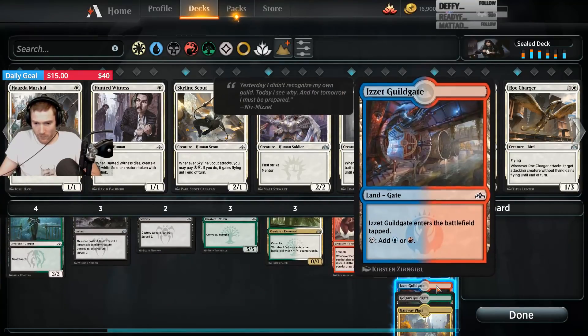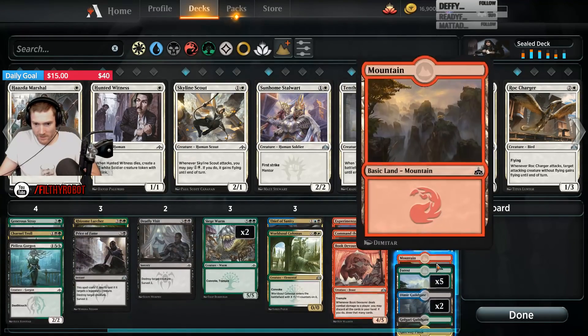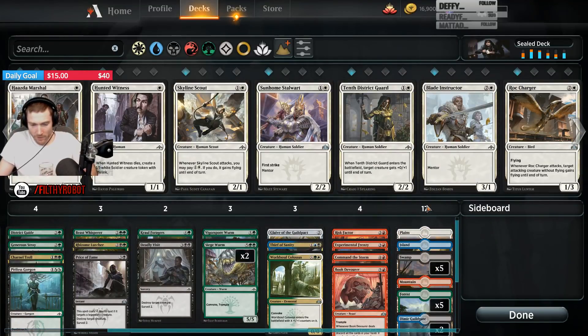We're not going to splash a red-blue Guild Gate. So we're really on three gates, four if we run the Plaza. Don't really have to run the Plaza, but we'll see.